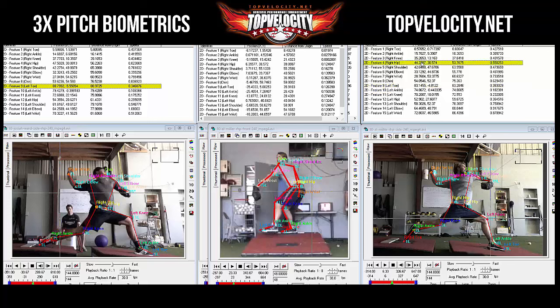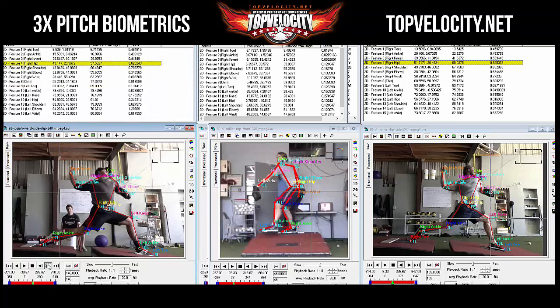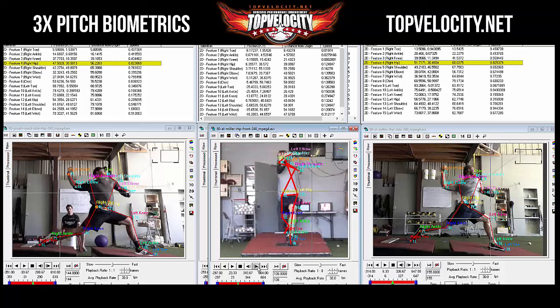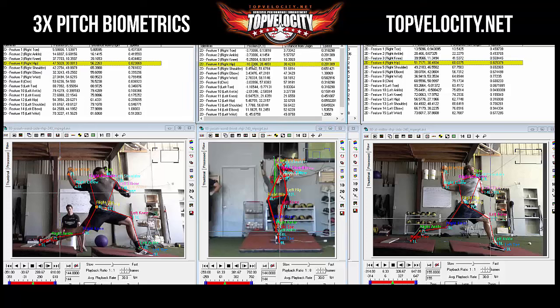Let's look at hip speeds. His hip speed peaks at 0.82, and yours peaks similarly — y'all are moving the same speed. Now for hip-shoulder separation at front foot strike: his right hip is at minus 10 inches from the origin, and the shoulder is pretty much at zero — so 10 inches of separation.